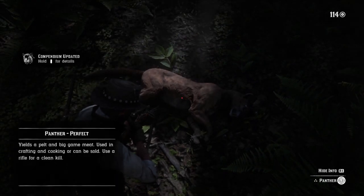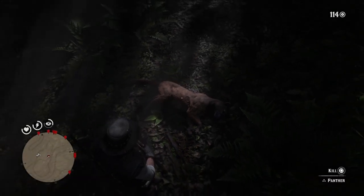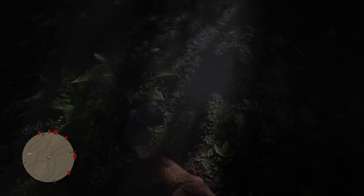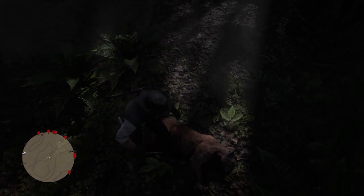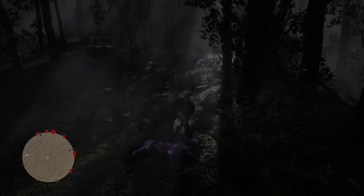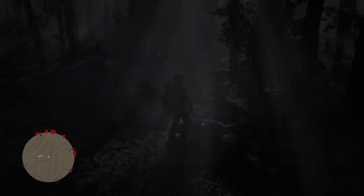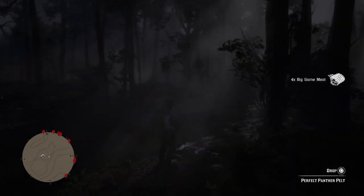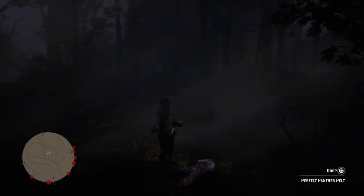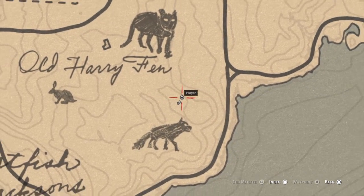Look at it, it's still moving — you can see its heartbeat. Alright, I think I can now finally kill it and skin it to get what I came here for. And there you have it: a perfect Panther Pelt. This is the hardest one to get in perfect state out of all the other animals. This is the exact spot on the map where I found this Panther.